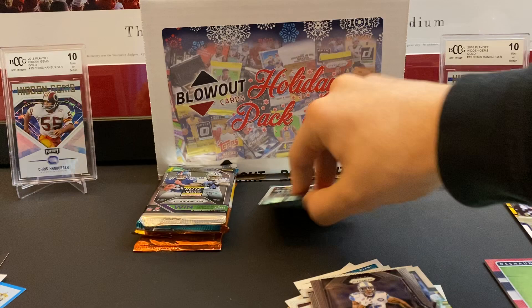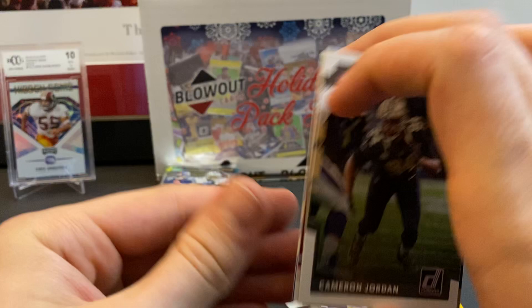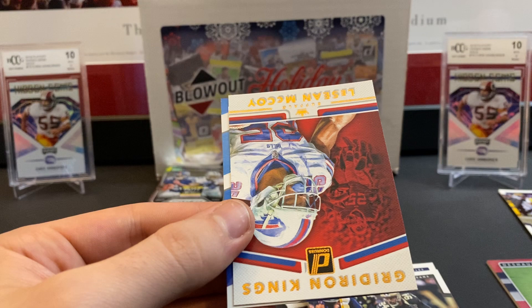One pack of 17 Donruss — come on, Patrick Mahomes! Paul Perkins, Devonta Freeman, Robbie Anderson, Casey Hayward, Cameron Jordan, a Bronze Press Proof of Jordan Howard (not numbered), a Gridiron Kings Shady McCoy, and a rated rookie OJ Howard. Man, that's going to be a long video, but we are ripping a ton of packs.